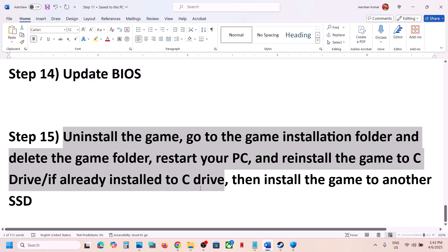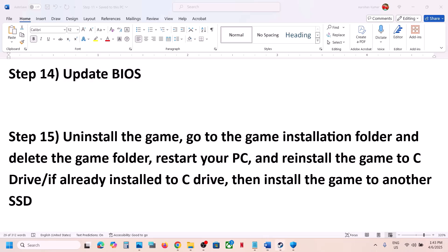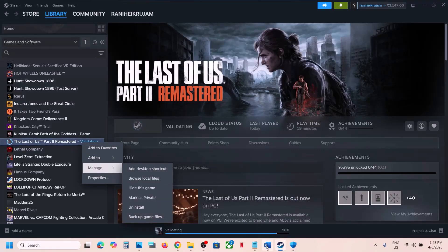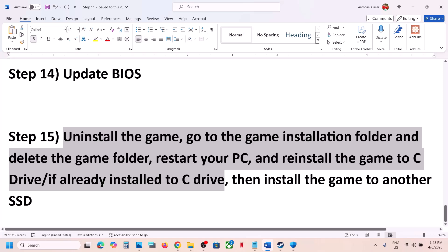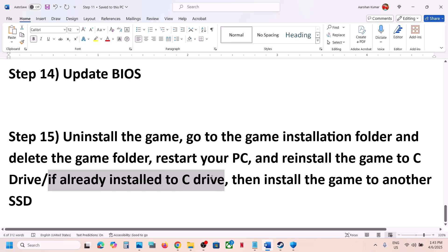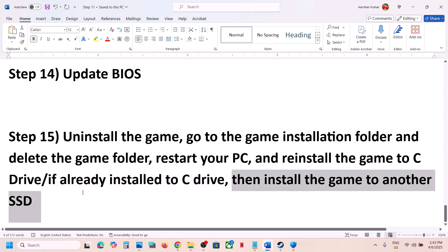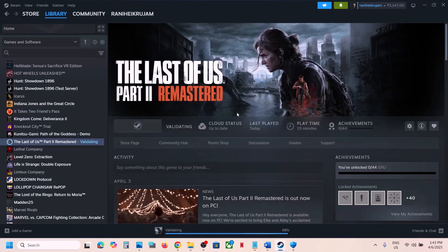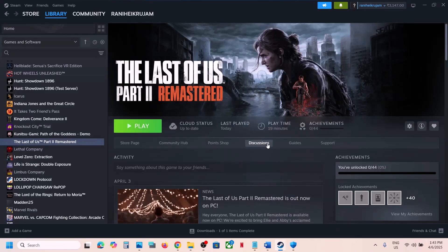The last step is to uninstall the game and reinstall it to a different drive. Right-click the game in Steam, select Manage, then click Uninstall. After uninstalling, go to the game installation folder and delete it. If the game is installed on a D or E drive, try installing it on the C drive. If it's already on the C drive, try installing it on another SSD. One of the steps in this video should help you run the game successfully. Thank you for your time — please like this video and subscribe to my channel.